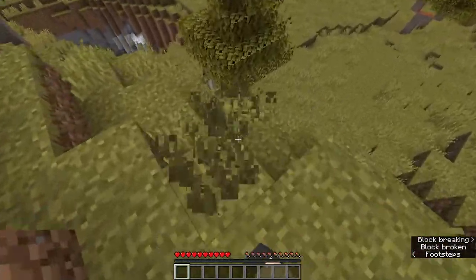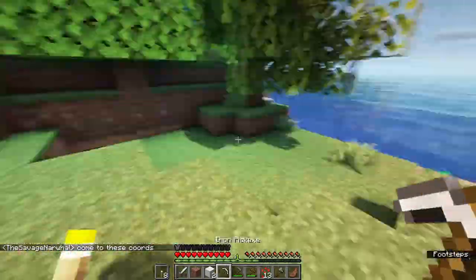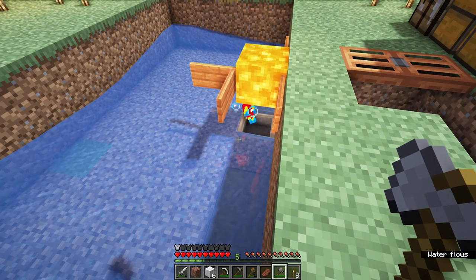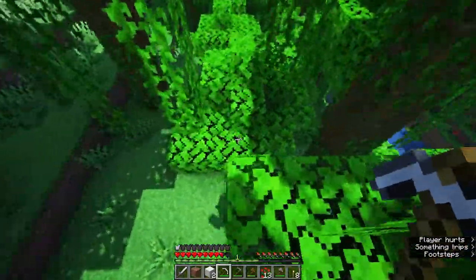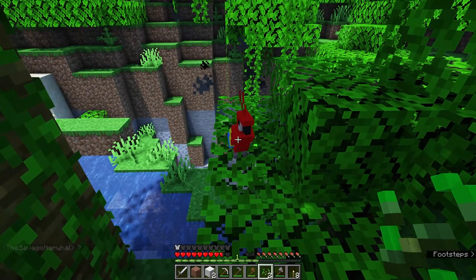So I ran away from the area. I ran and ran and ran, then I gathered some resources including some iron, stone, and wood. Then the Savage Narwhal wanted to show me the main area. I followed the coordinates he gave me, and it took a while, but I got there. Along the way, I found a jungle and a parrot.